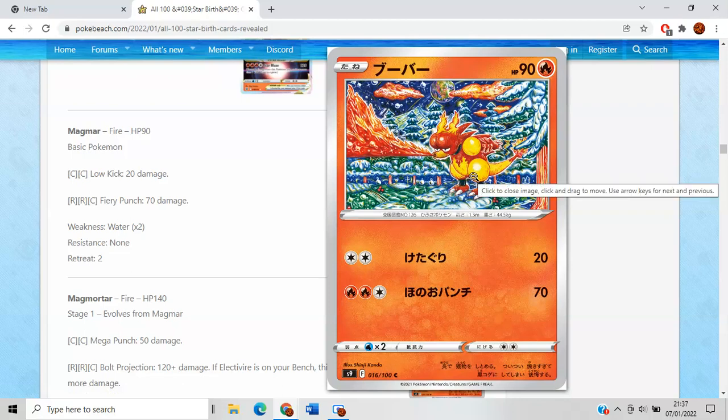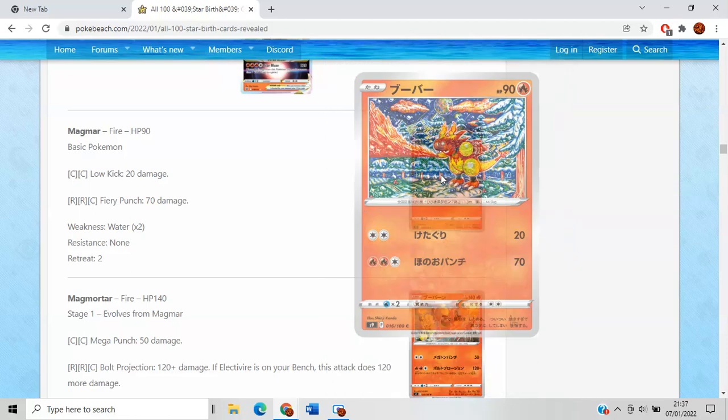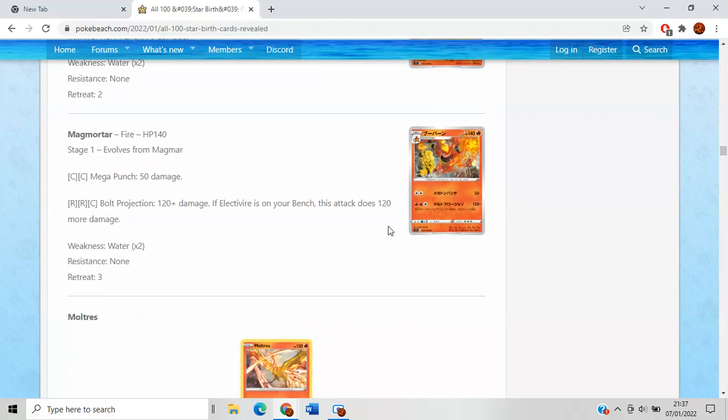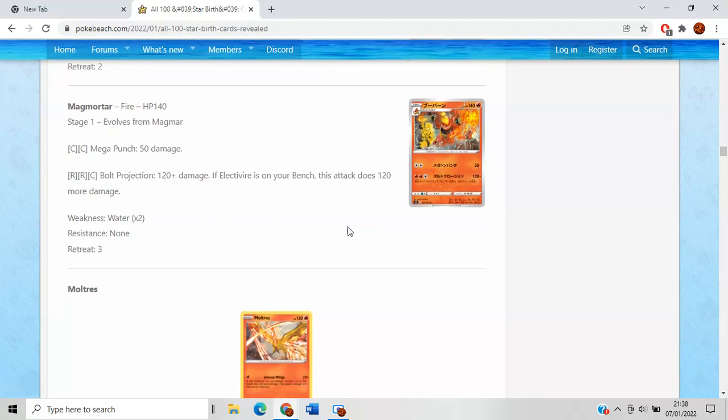Magmar has some of the best artwork I've seen in recent sets — if you don't like this artwork, I'm seriously questioning your taste. Magmortar cannot really live up to that standard. It's cool they brought back the whole tag-team aspect of these two guys. Bolt Projection does 120, and if Electivire is on your bench, it does 120 more for 240 total. It's okay, but how are you getting three energy on there? How are you getting Electivire on the bench consistently? Could be a fun deck though.